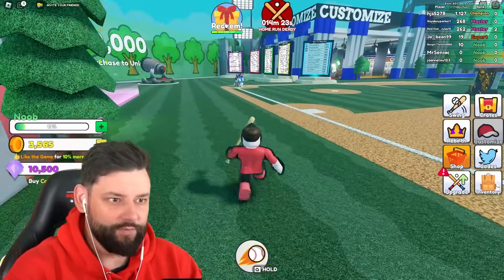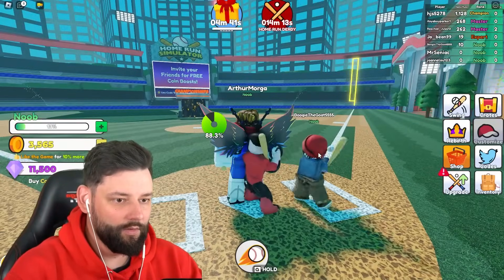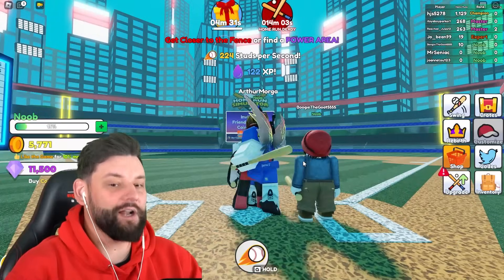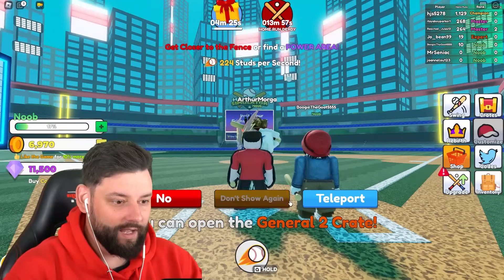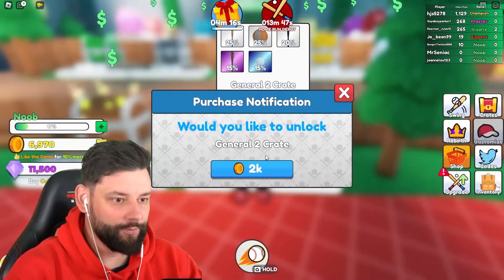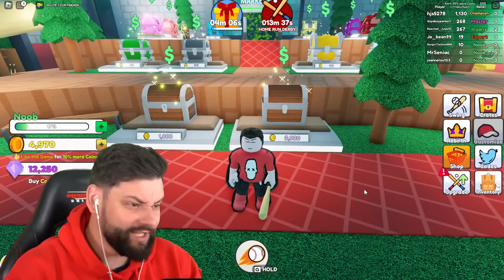I can redeem something — nice, we got some gems! Not quite sure what to do with the gems but we got some. That was terrible but still pretty good at 80. We are getting oh so close — it's so annoying because we are getting so close to hitting it over the fence. I can open the general two crate. I'm skipping general one and going for general two. I got a spiked bat — how is that gonna help me hit the ball even further?